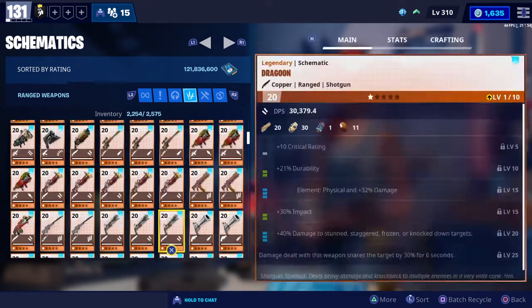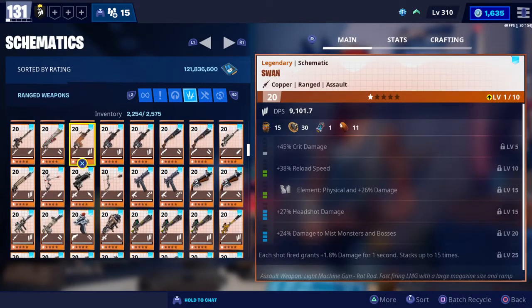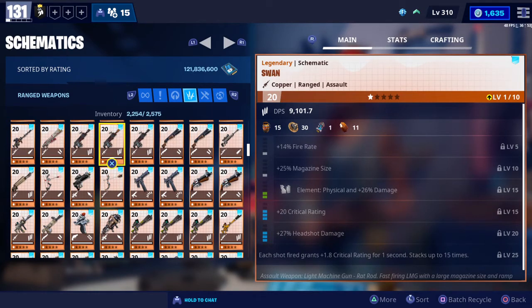Here are the three different variations I kept that you could possibly get. For each shot fired, stacking up to 15, you get a 1.8% damage increase for one second. So if you shoot that whole clip of 50 — or put on an extended mag for more magazine size — it'll give you additional damage. Alternatively, you can get crit rating or firing rate instead.